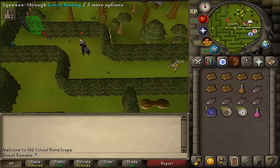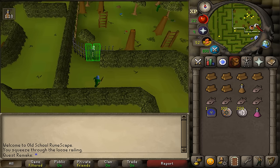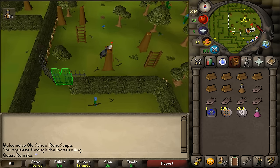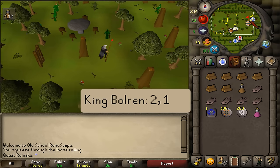Once you have made it to the end of the maze, squeeze through the loose railing and run east to the big tree and the quest sign. Speak to King Bolron and select option 2 and then 1.